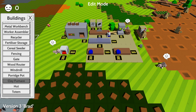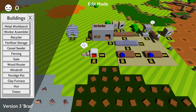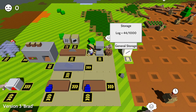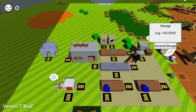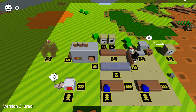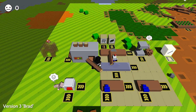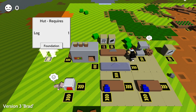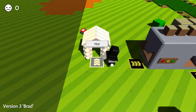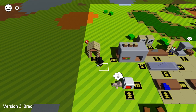What can we do next? There's a windmill, porridge pot, clay furnace, and a hut - a hut sounds interesting. Let's just put that over there and see what that is - it needs four logs. There we go. How's this guy going with the metal? He's going good.